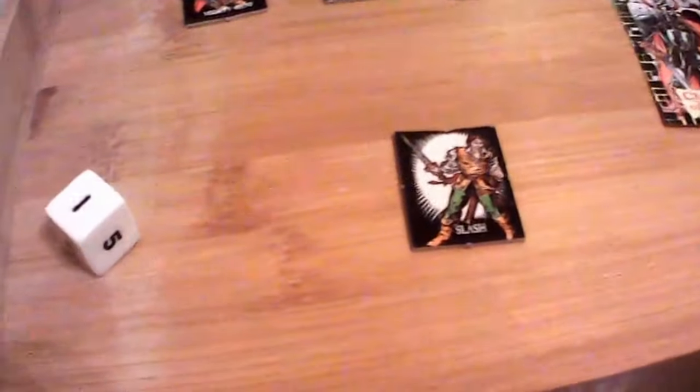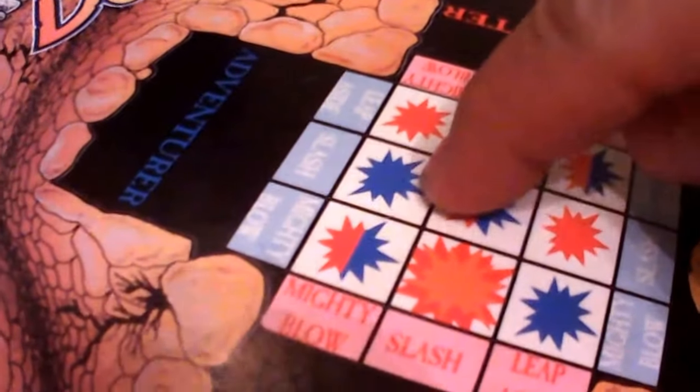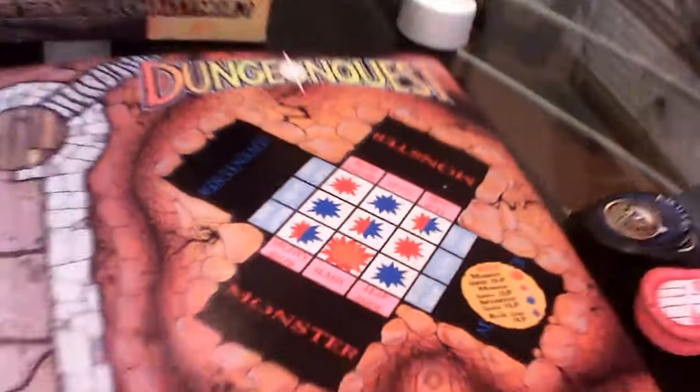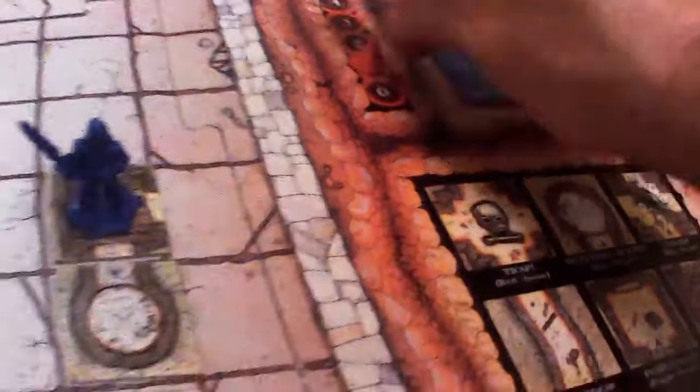Another round of combat. I'm going to do Slash. We'll see what he does. Mighty Blow. I think that's going to be bad. So I did Slash, he did Mighty Blow — I took one damage for that. Now, if we can get another Mighty Blow on him, we can kill him if he chooses the right one. One Mighty Blow against Mighty Blow — I believe we're both going to take a damage. He's going to take one, I'm going to take one. And we do another round of combat.